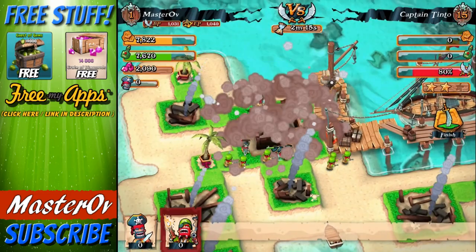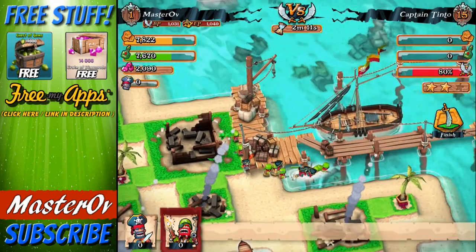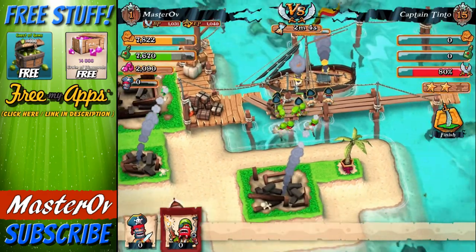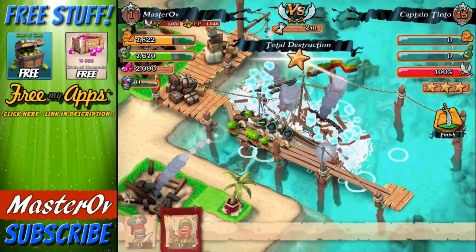There we go - we've taken all this loot, we've got two stars, we've taken out the pirate horn, and we've got 80% destroyed. Where are they going? Look at them swim - you see what I mean? This is what I mean about the animation. Also, this game is unbelievably fluid. Turning the camera around like that to get a different view is just an absolute dream.